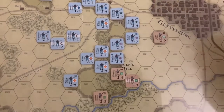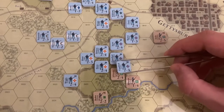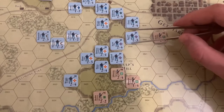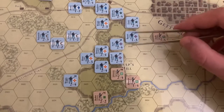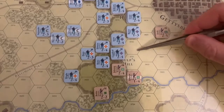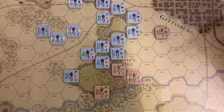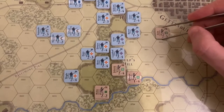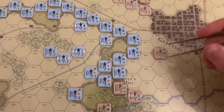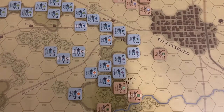Not surprisingly, with the Union being able to bring five-to-one odds, Nichols Brigade was pushed off of Culp's Hill, and Crawford's division — Fisher and McCandles — took the place. I'm wondering if the Confederates should just withdraw. Since this area is open, they potentially will be encircled. They may want to fall back to Benner's Hill. Gordon is pretty isolated here too — it'll only take two activations to swing around, though they wouldn't get a flank attack because it's on a hill.